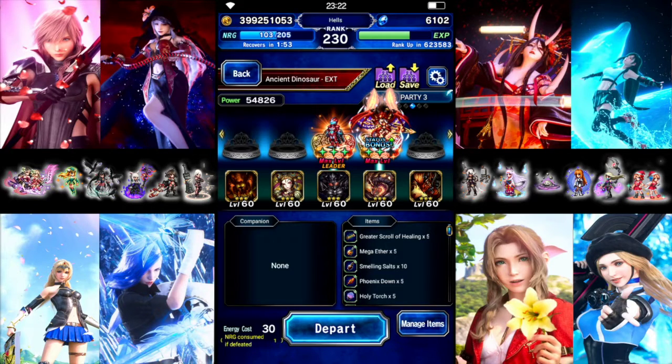Hello everyone, we're going to be checking out the Ancient Dinosaur Extreme Challenge. Missions for this are No Death, 3 Turrets, and Party of 4 Less. I want to see if I can do it with just these two, so we'll see what happens.